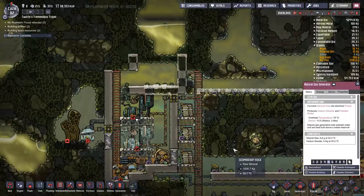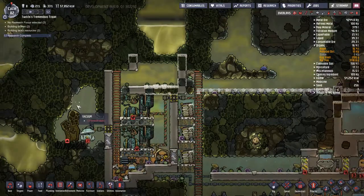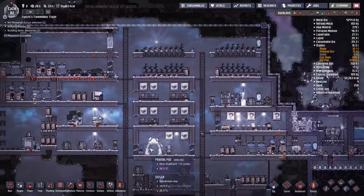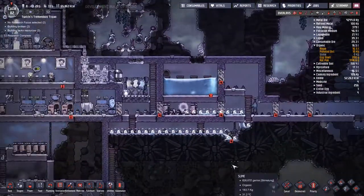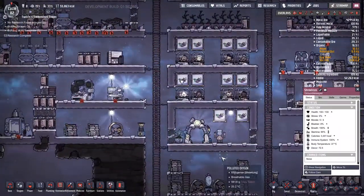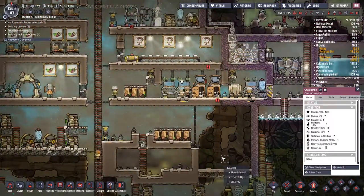Another thing I just noticed: my natural gas power plant has died. The reason is all the gases were sucked out of the little area with the natural gas geyser, and the carbon dioxide and oxygen that the duplicants were breathing when they set it up also got sucked through those pumps and broke the generators — which is a little bit vexing, but I don't have time to deal with it right now.